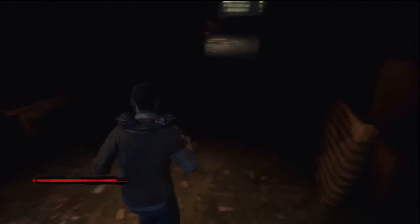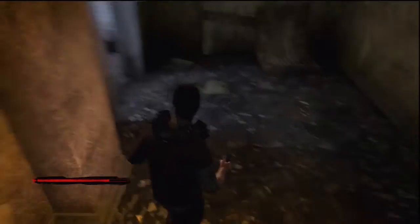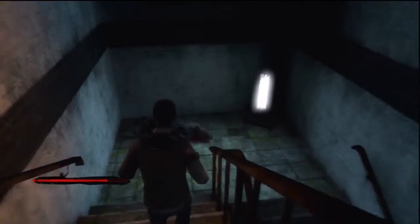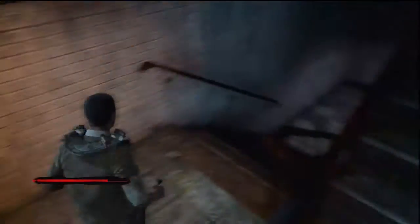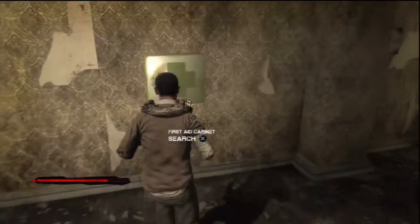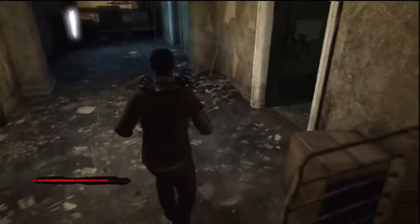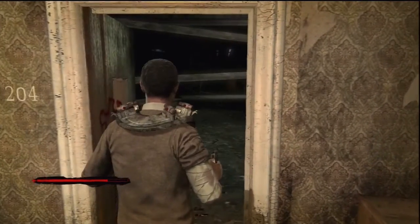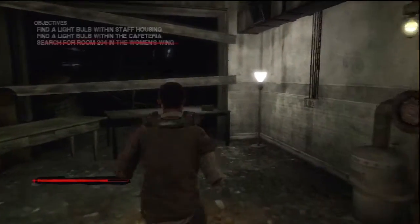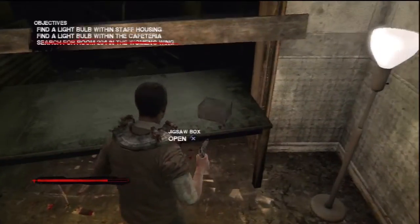Head back into this hallway and turn left. Be careful of the glass. Now you can go down the stairs — there's a corpse you can search on the way. When you reach the bottom there's a first aid cabinet you can search. When you walk in here a timer will begin, and when the timer expires the room will fill up with poisonous gas. So quickly take the light bulb from this box.